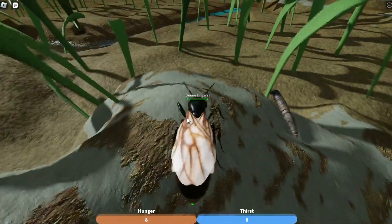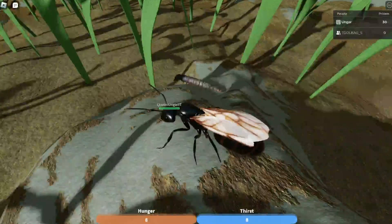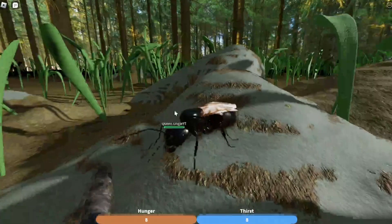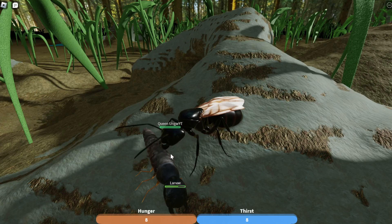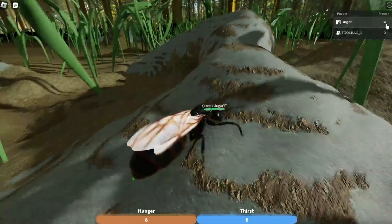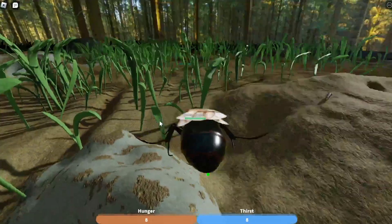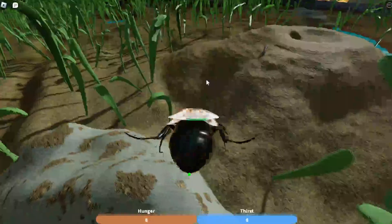Now that we know what protein is, how do you get it? Because as you can see, you start with zero protein. There are a few ways to get protein. The easiest is going over to these larvae that spawn and are used as food. If you kill a larva, it will give you one protein. Let me just kill this one here — you can see now mine has gone up to 31. The final hit is what decides who gets the protein from killing these larvae.